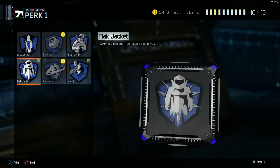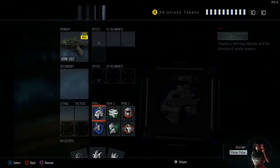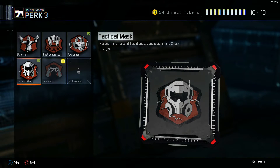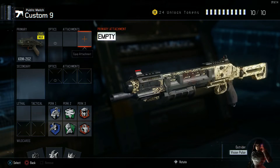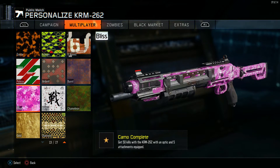Flat Jacket is quite essential but it should come naturally. If you are struggling, you can put on Six Senses — it shows you where enemies are if they're close to you. Tactical Mask and Awareness is very good. I would probably even swap out Tactical Mask for Dead Silence if you're having trouble, but for me it just came naturally.